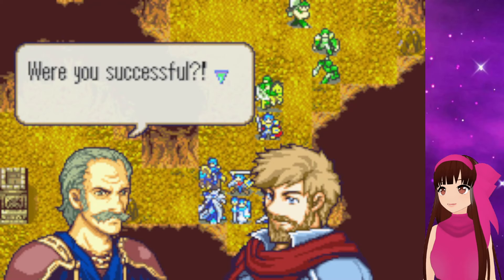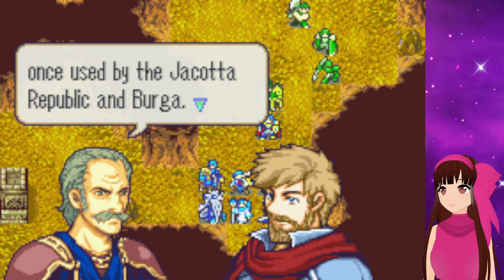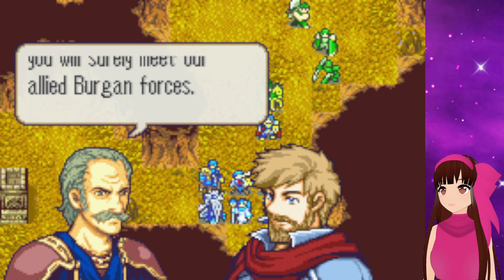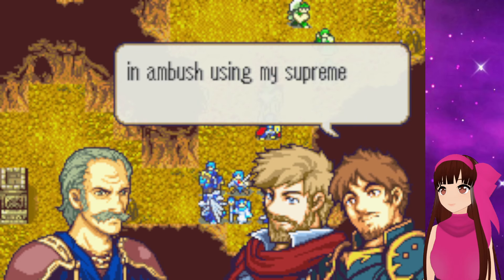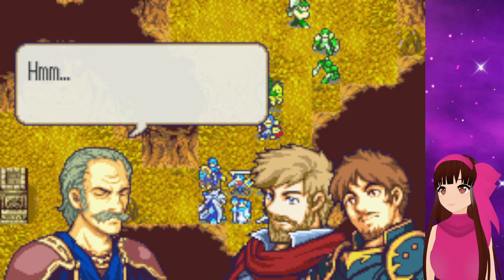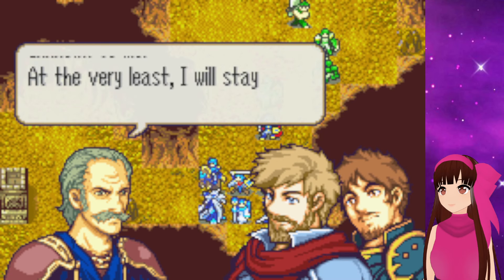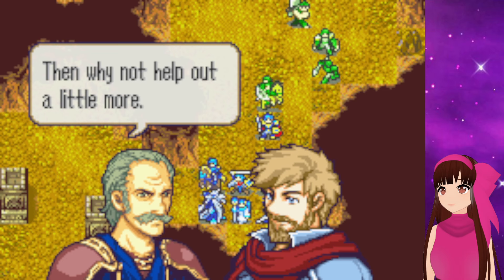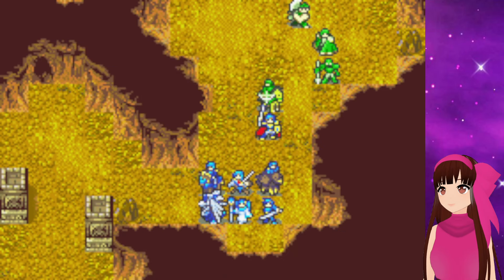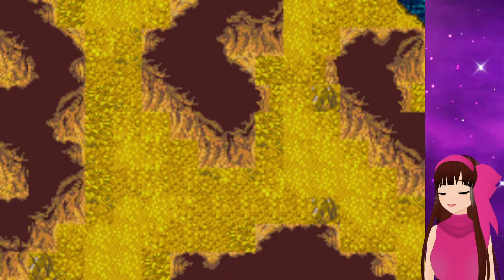Speaking of which, is this him in the cave? Okay, it is. And we get the bow he had last time. I'll send that to the convoy. Caden can't use it, but Lang can. Helps out his accuracy a lot.